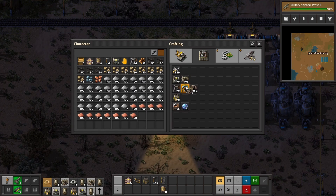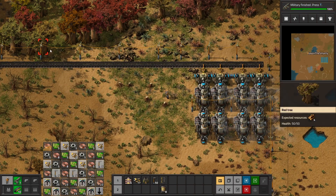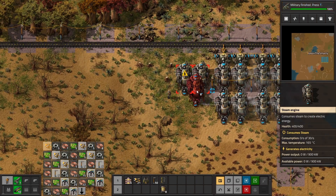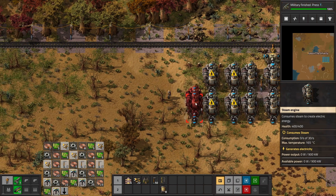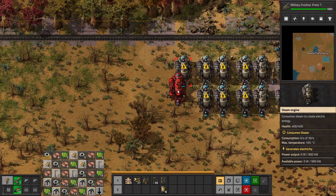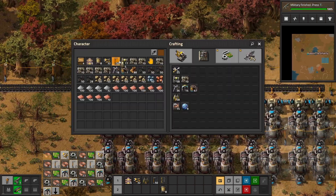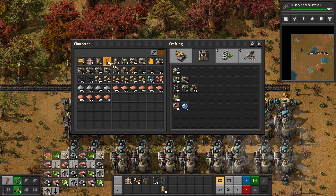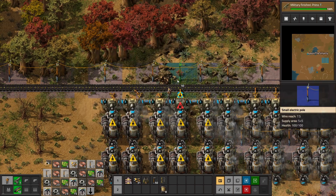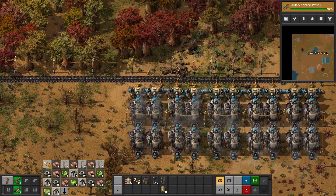I'll just spam-make a couple of these. While these things craft, let's just start placing them. Wow, we got a lot of steam engines. Let's place two — one here, one here, one here, and then another four. So that is 16, and this will be 20. Now let's place the boilers and pipes. Let's connect these to the power grid — and that is 18 megawatts.